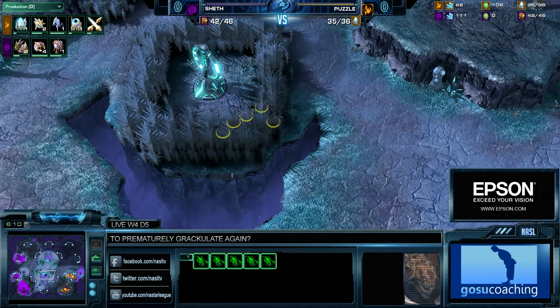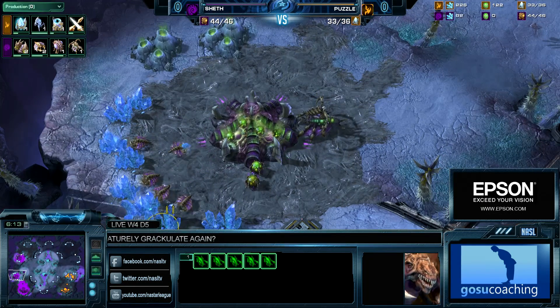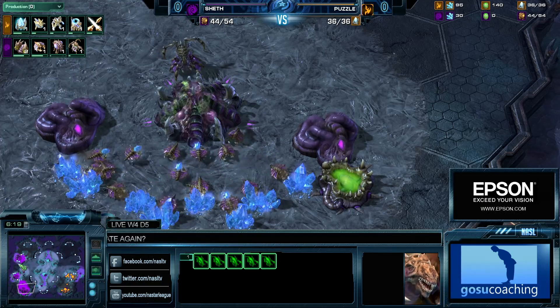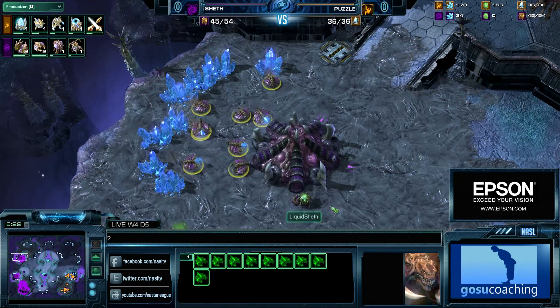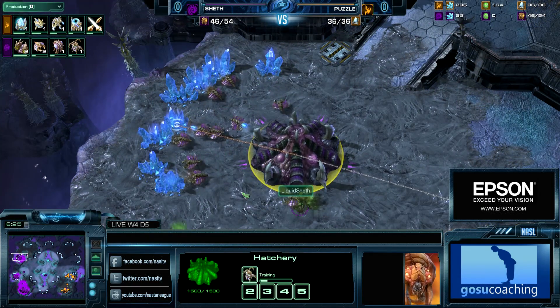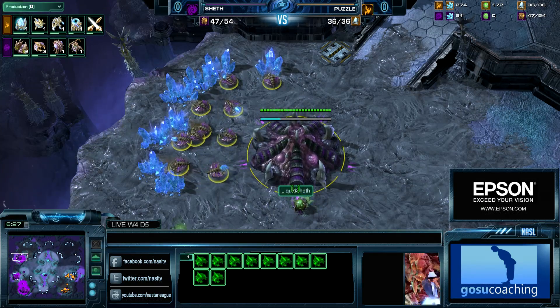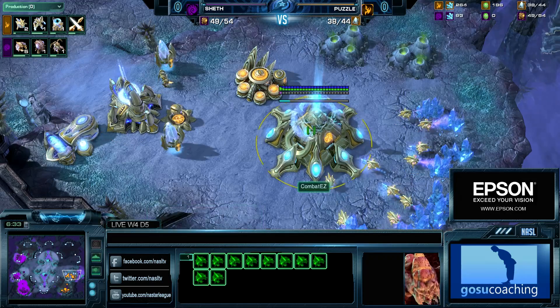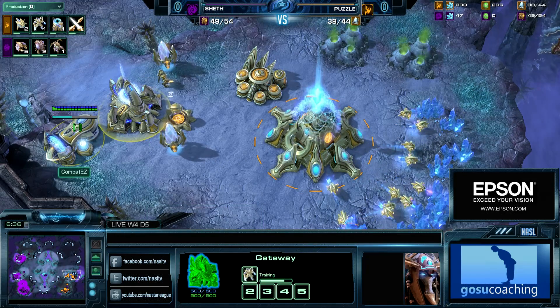Off of this, Sheth normally says, 'Okay, I need to get slightly faster units because a plus one attack timing is imminent' — maybe Roaches, Spine Crawlers, etc. That could just put a lot of pressure onto Sheth unnecessarily, causing him to tech or use his gas for Roaches a little too early, from which Protoss can get a tech advantage that way.